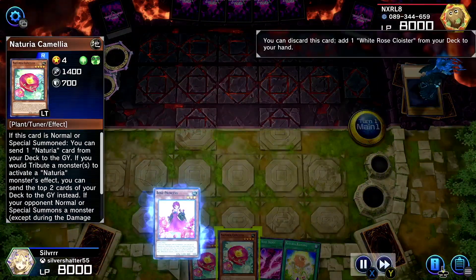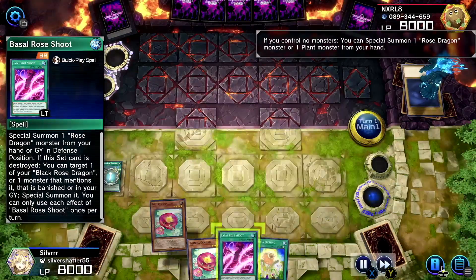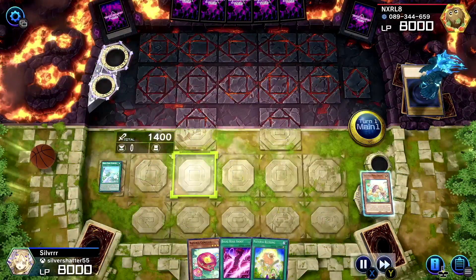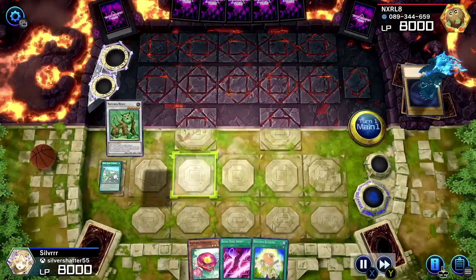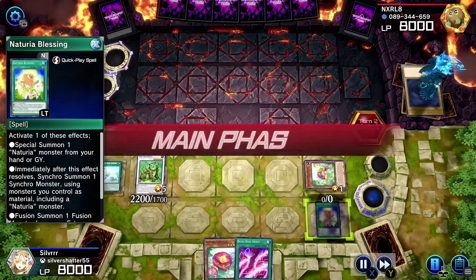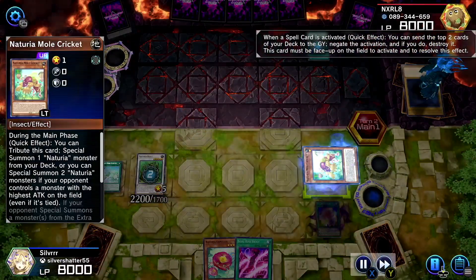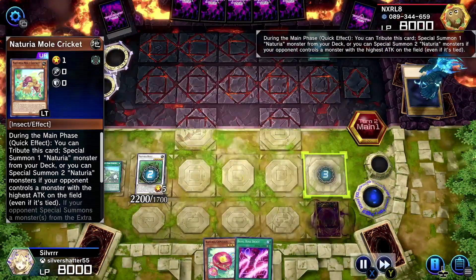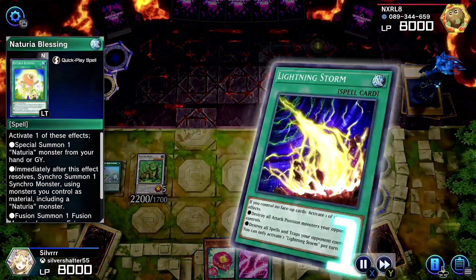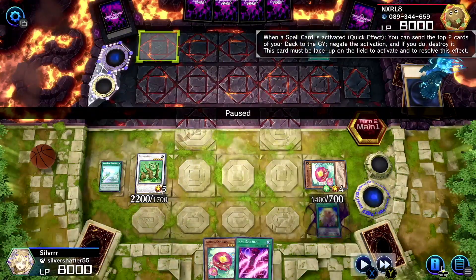Is this hand any better? Kind of not, but we'll see. Rose Princess - can we get a special summon going? We can. White Rose Cloister. It also works with the Naturia because this one's a plant - that's nice. Still didn't use a normal summon, that's cool. Mole Cricket - I'm actually going to normal summon him and make Naturia Beast. Mole Cricket - we're now summoned. Negate, you will not destroy my stuff. I want to activate Mole Cricket here so that way I can get the monster negate. Camellia. We throw away Sunflower. This guy really wanted to go second - maybe that's what happened.